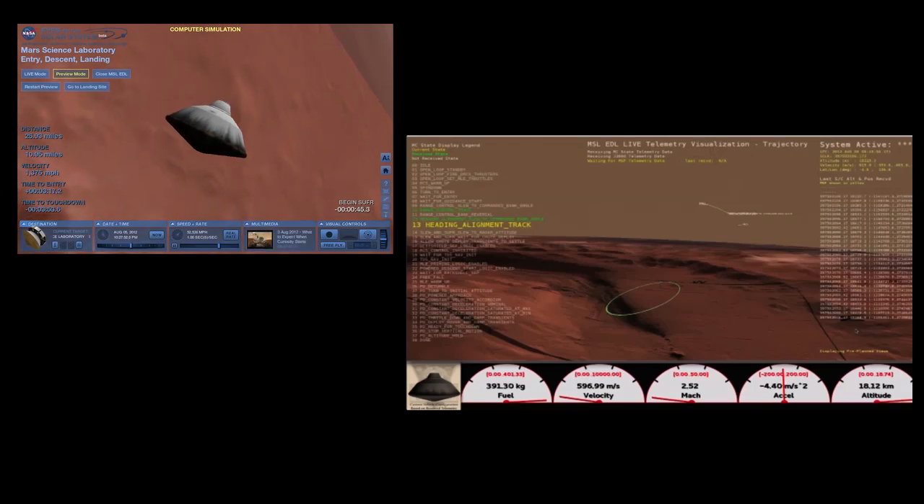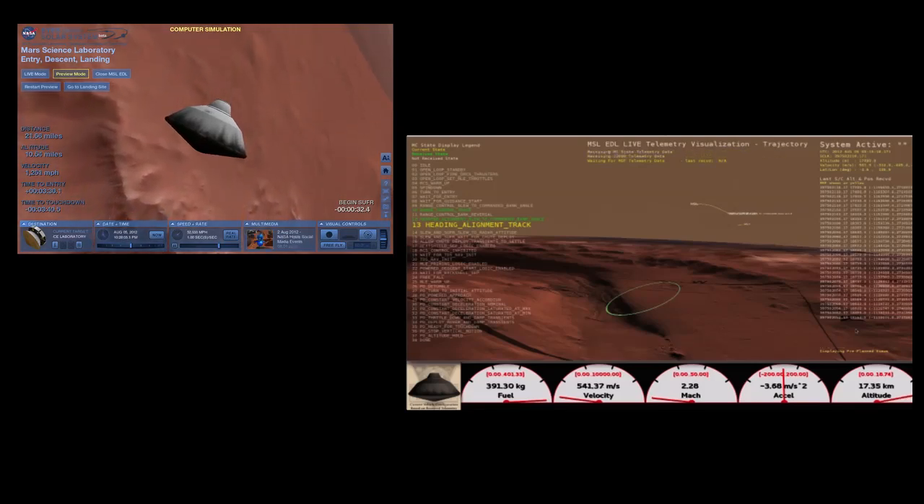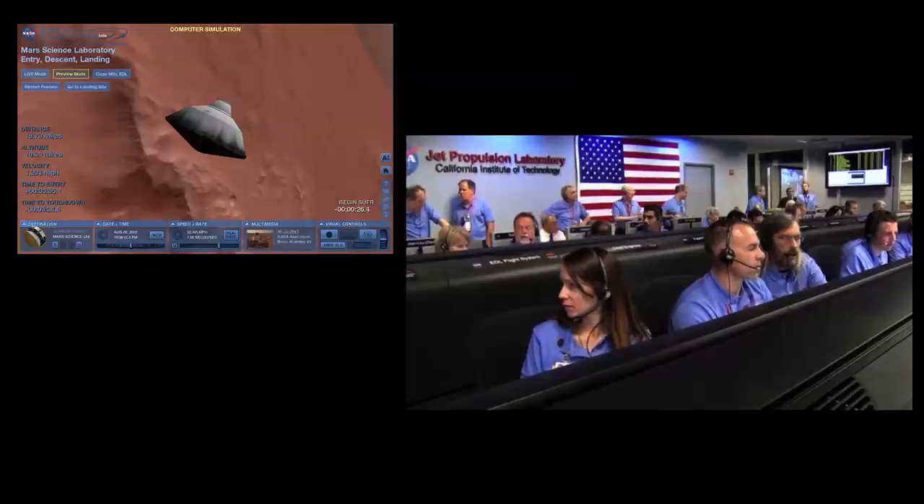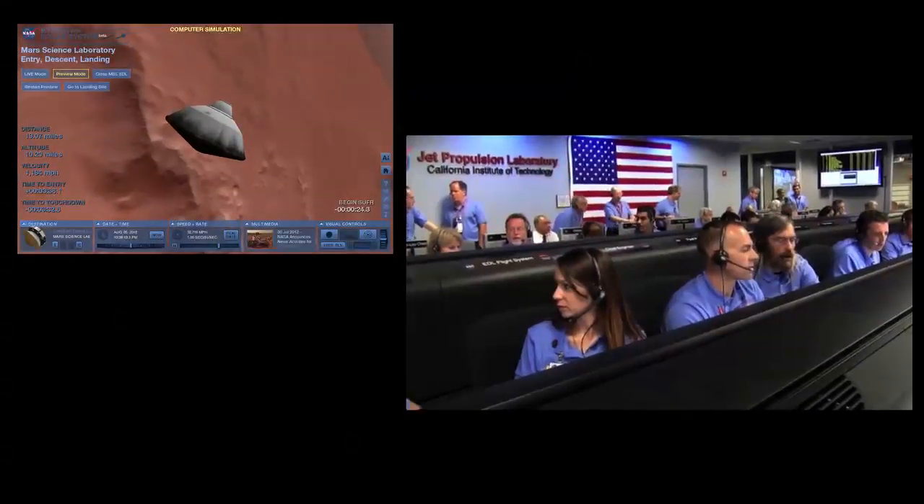During the heading alignment phase, we are flying almost horizontally like a plane. We are going about Mach 2.4 at an altitude of 17 kilometers or so. Vehicle is recording heartbeat tones again.